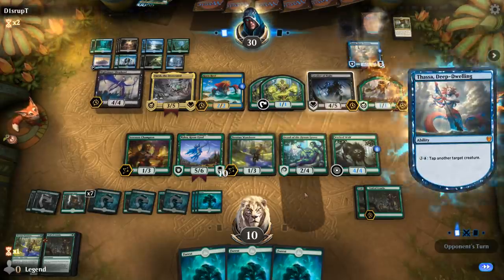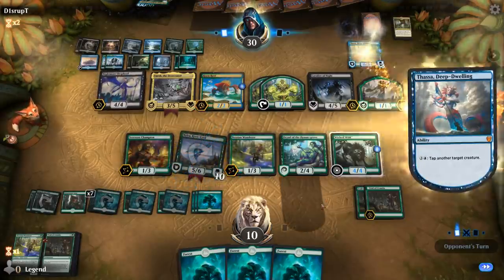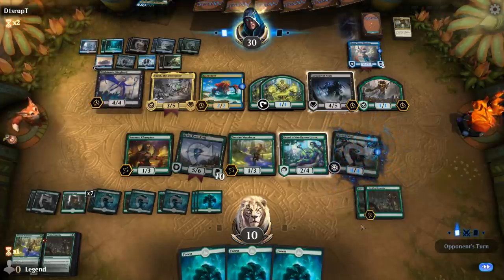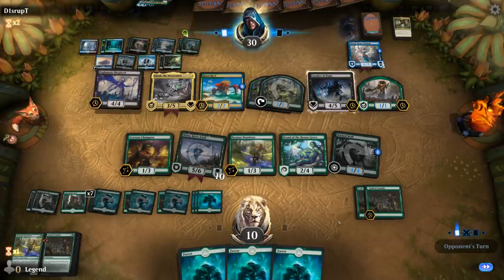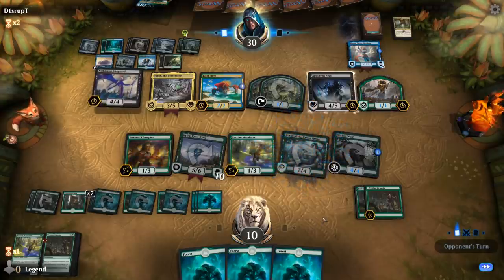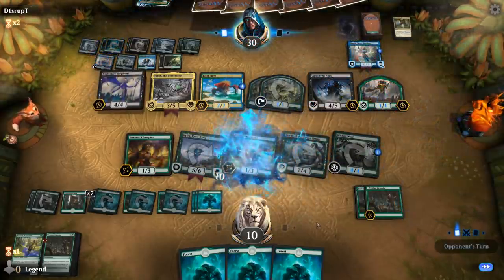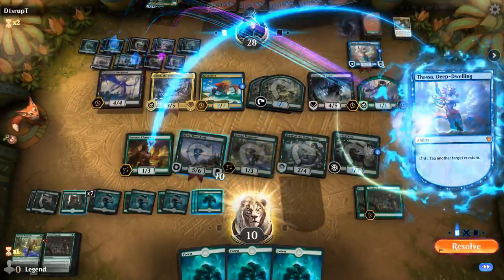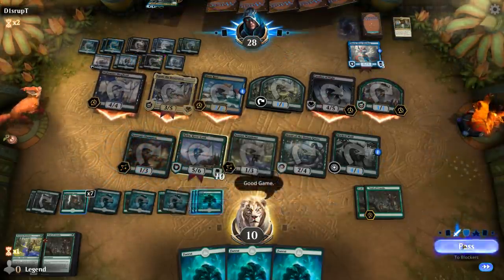They're going to start tapping creatures with Thassa — can tap at least one more, and one more again. That's at least ten damage coming across. GGs, close game.